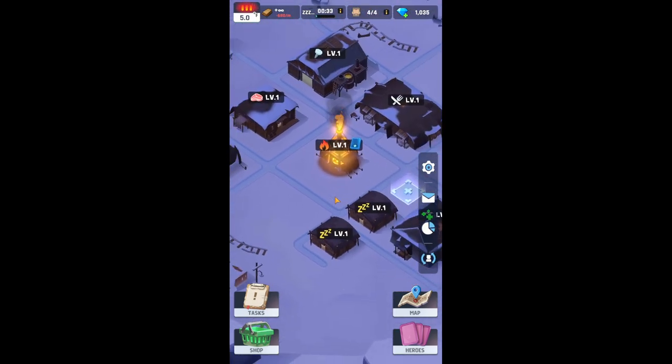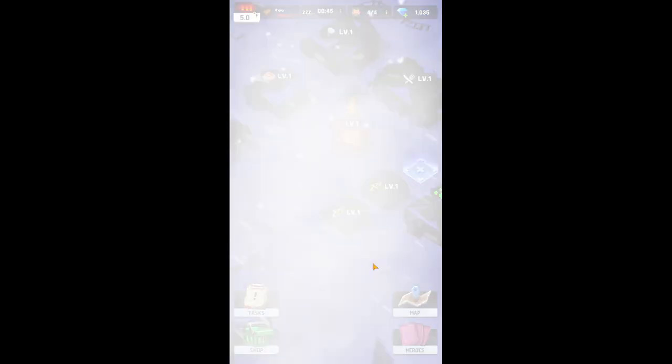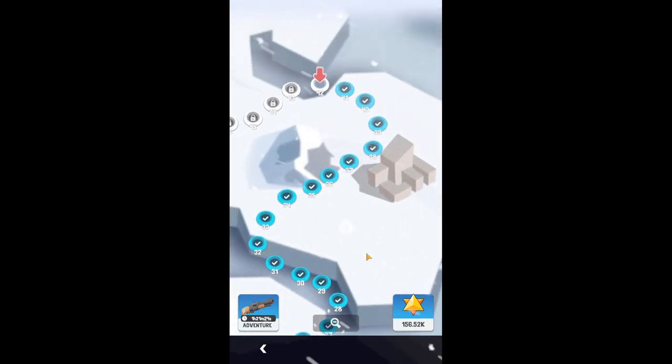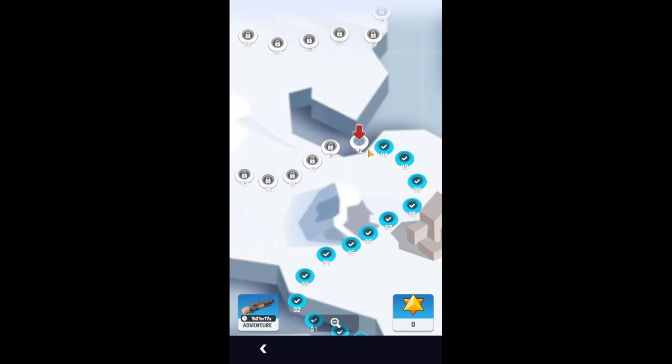In case this doesn't suit your fancy and you feel it's a little slow, guess what? You have all these levels to go and take your heroes to complete. You go out and fight wildlife or other people or whatnot. By clicking on it — I am on level 42 and I may fail this one, but we'll see. So right now we're going to fight, looks like, some tigers, some boars, some wolves, some moose. These are my highest heroes, so let's go.